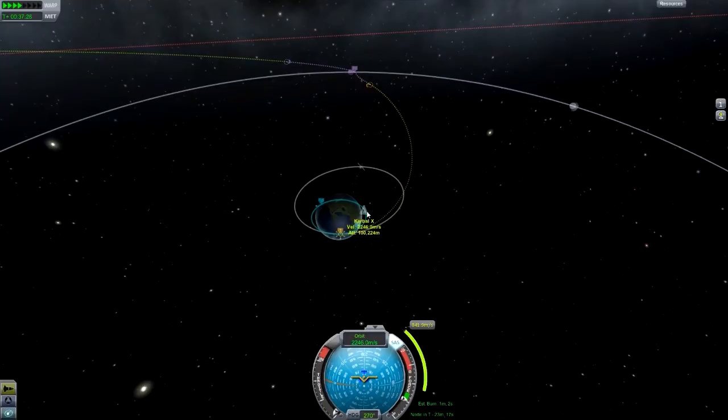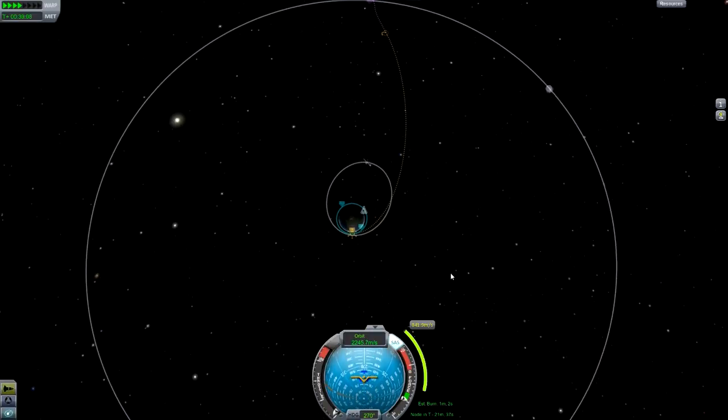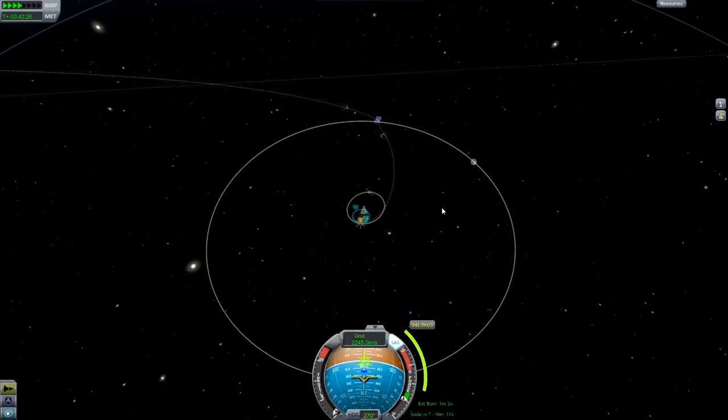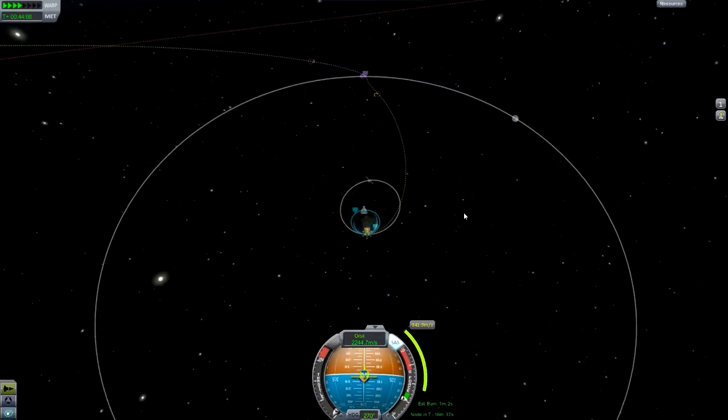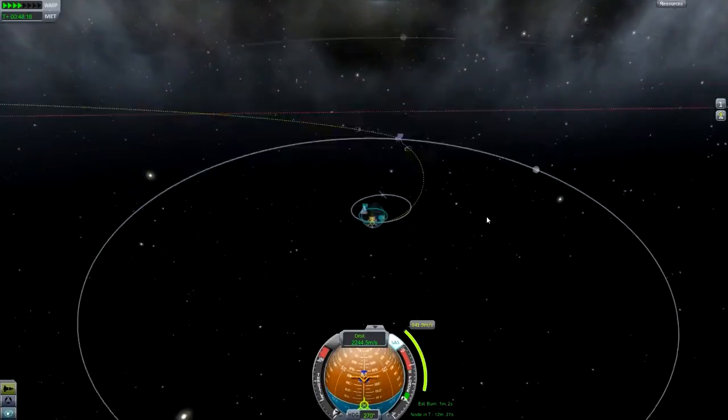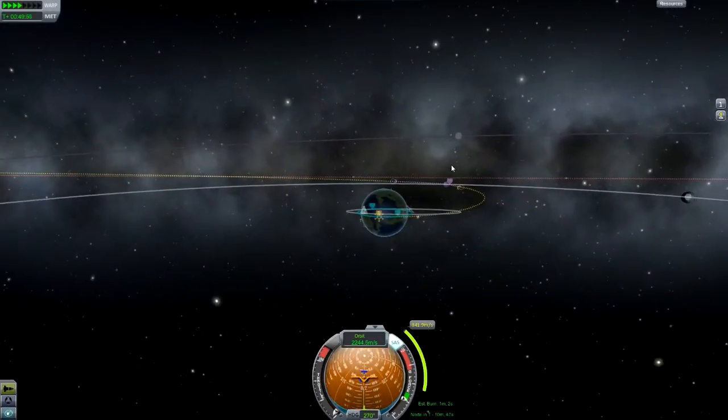If you can't get a periapsis, you may need to burn a little bit more prograde and retrograde to see — maybe burn a little bit past the moon's orbit — and then you should be okay. And this works for any vessel or any type of transfer burn you want to make.